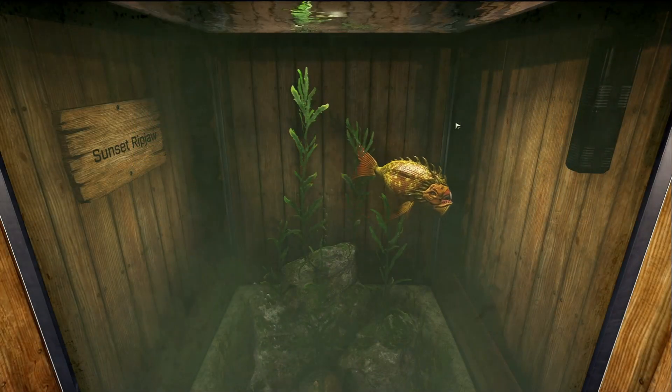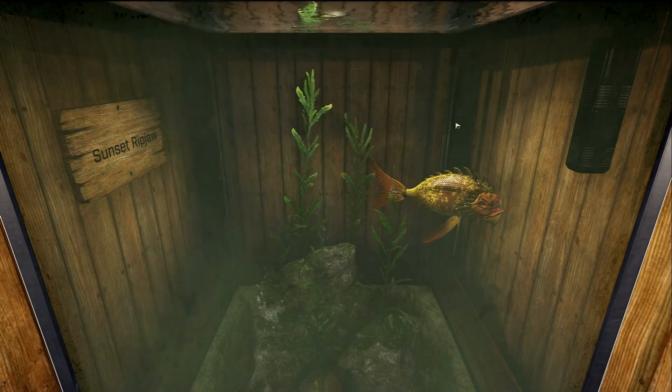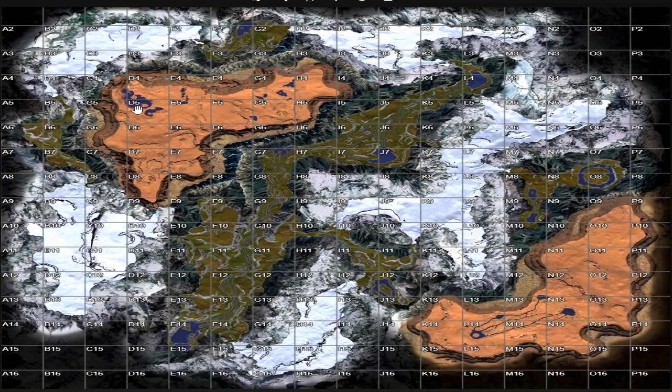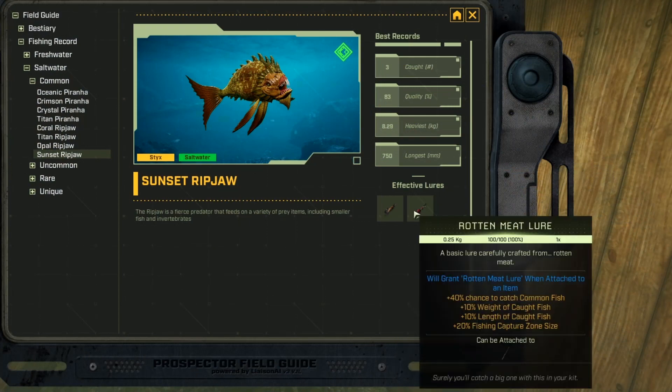This is the Sunset Ripjaw, and it is a saltwater common fish. You can pretty much find this fish anywhere in the Sticks Dry Ridge region — pretty sure all these pools of water you can find them there, which is where I found mine. This fish also likes the fiber lure and the rotten meat lure.